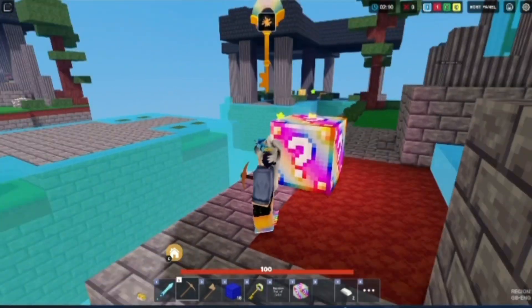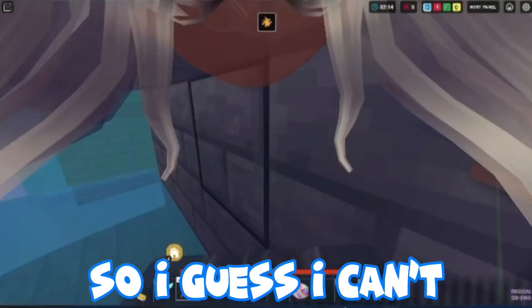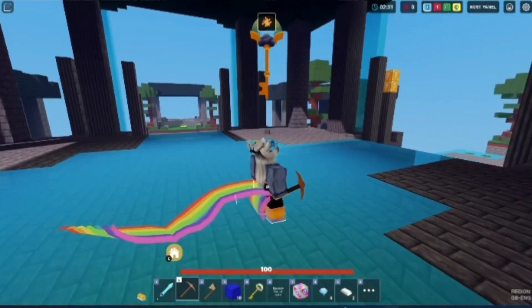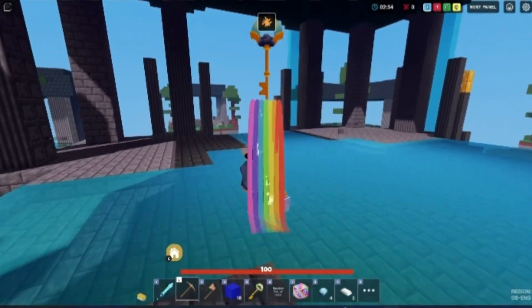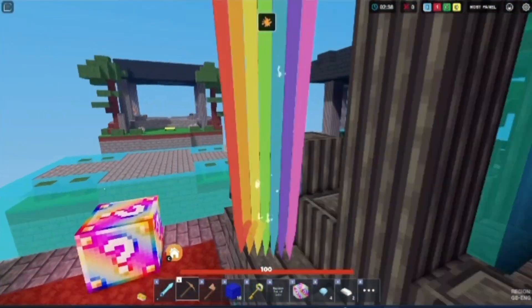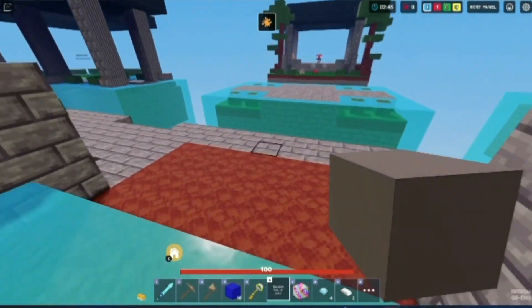It gives me the 'grounded' effect, so I can't use tele pearls or anything like that. I like these boots — they have a rainbow effect. I wonder if I can double jump — oh yeah, I can. Okay, here's the pot of gold, so let's place it right here.